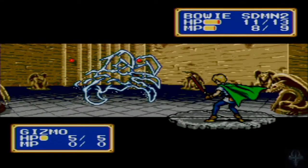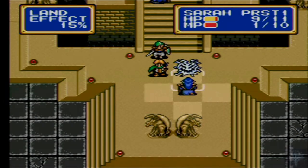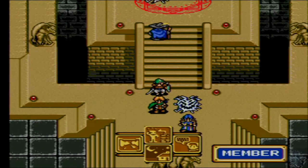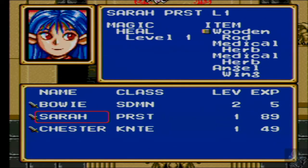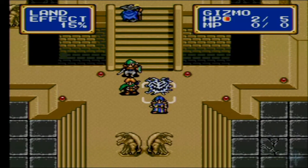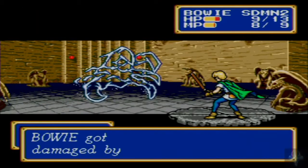We're going to get attacked. Now that we're leveled up, we've got a little bit of extra defense. What is everyone's XP? Sarah's close to leveling. I'm going to let Sarah kill it for the extra XP. If I can get two people to level 2 in this fight, that's a good day.